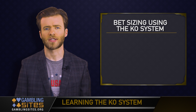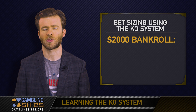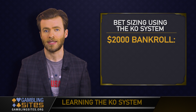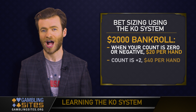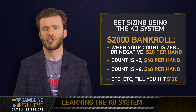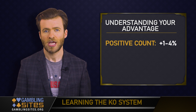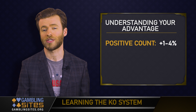So how do you work your wagers using this system? Your bet range will vary based on your bankroll, but let's say you have a bankroll of $2,000. You might then be comfortable betting between $20 and $120 a hand. In this example, when the count is negative or zero, you'd bet $20 a hand. When the count is plus 2 or higher, you'd bet $40 a hand. When the count is plus 4 or above, you'd bet $60 a hand, and so on, until you reach your personal cap. Your estimated advantage when the count is positive ranges from anywhere between 1% and 4%. You're increasing your wagers there to account for the house edge that you're giving the casino when the count is negative or at zero.